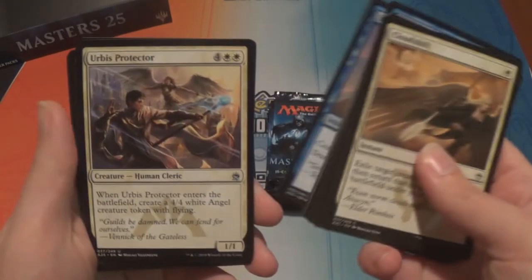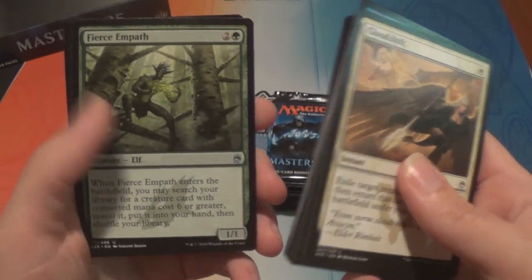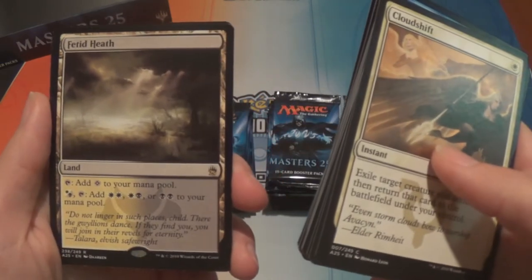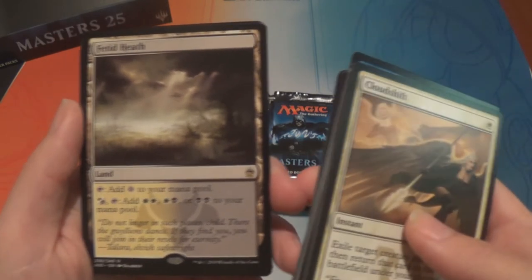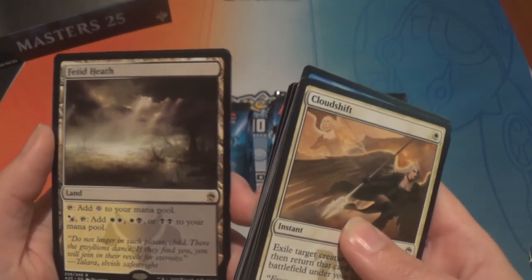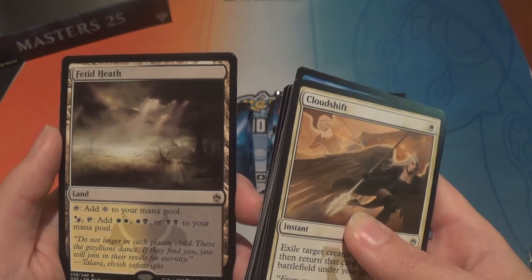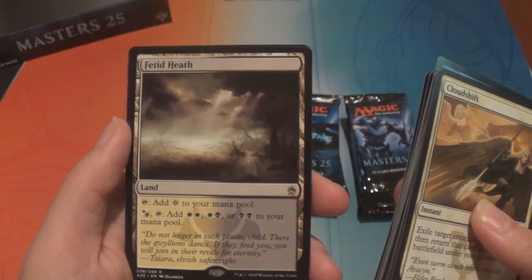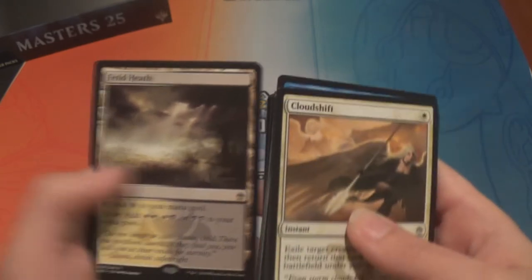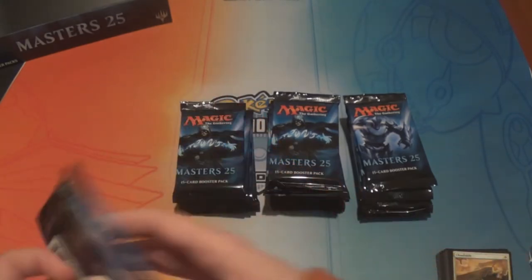We have Exclude, Urbis Protector — the foil replaces the basic land, never mind, that makes sense — Fierce Empath, and Fetid Heath, which is a land. You can tap it to add colorless to your mana pool, and then for a white or black mana you can tap it to add two white, a white and a black, or two black to your mana pool. They're called filter lands. And then we have a foil Brine Elemental.